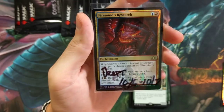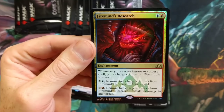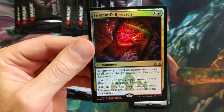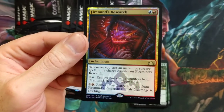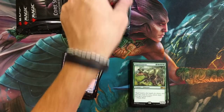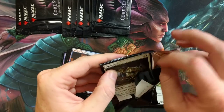It's draft weekend — from October 6th to October 7th, go to your LGS and participate. This is what you can win: Firemind's Research. Really cool card — whenever you cast an instant or sorcery spell, put a charge counter on Firemind's Research. Remove two charge counters to draw a card. Remove five charge counters and it deals five damage to any target. Really neat. Make sure you're checking out your LGS for those giveaways.